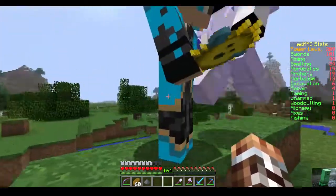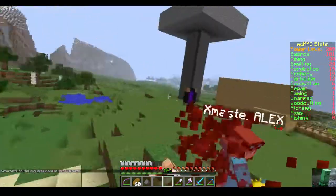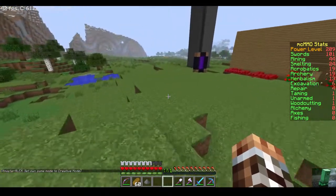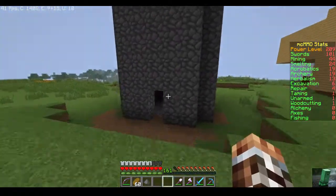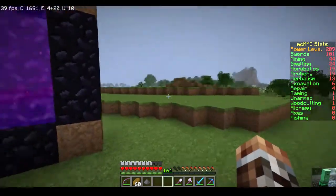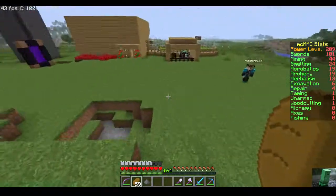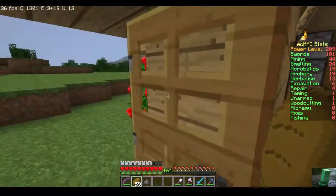Yeah, punch me to demonstrate some of the particles — the blood effect. See, he's in creative. We have blood particles now. This was supposed to be a vanilla server but not anymore because he ruined it — I freaking opped them, that was a mistake. The gamerule keep inventory is on, PVP is off even though we still can PVP.